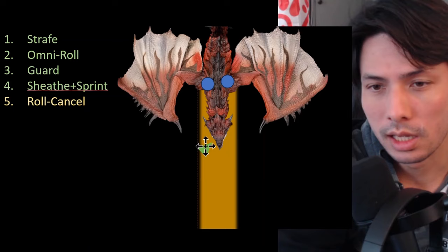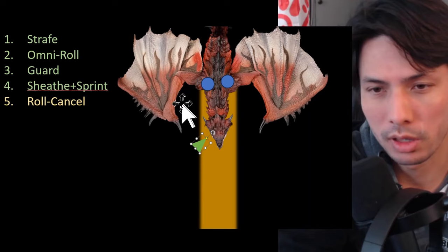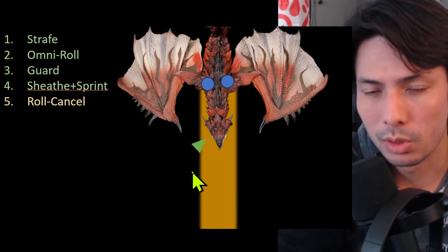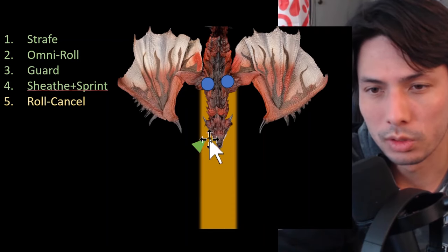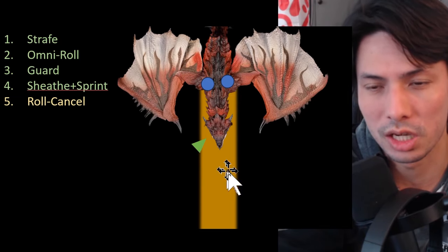For example, say you're standing here but there's a wall behind you — the monster has you pushed up against the wall and charges this way. You can't roll left because you'll hit the wall, can't roll back for the same reason, can't roll forward because you'll roll into the charge, and you can't roll right because you're still in the charge hitbox.